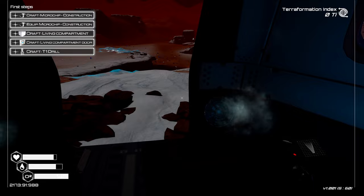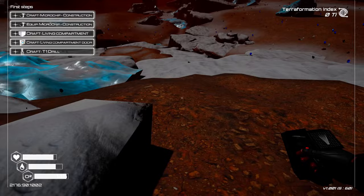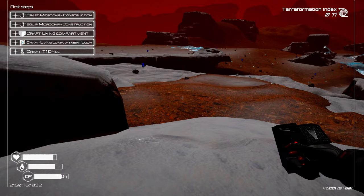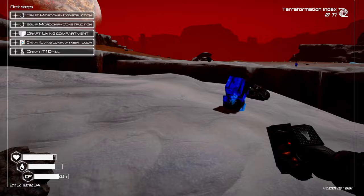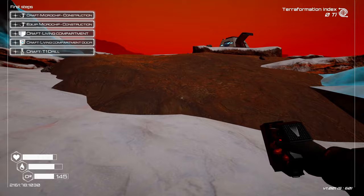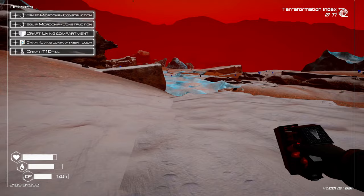Now we need the construction microchip which is two silicon and two magnesium. Two silicon — did we see silicon down here? There's one. I see magnesium across the way but we can't get over there because we cannot jump. Let's not do that. I don't know how we're expected to get down from here. We may have to go all the way around for that stuff.